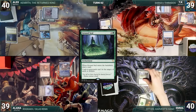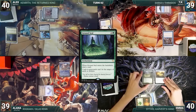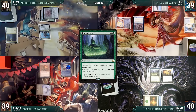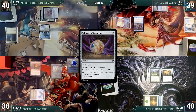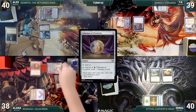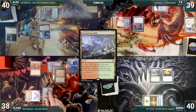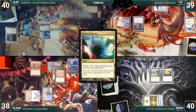Emma draws, plays Forest, and casts Ground Seal — Remora and Rhystic trigger and both TK and Alana draw. Ground Seal enters and Emma draws a card, then ends her turn. During Alana's upkeep she pays for her Remora, draws and casts Mana Crypt — Rhystic triggers and TK draws. She casts Talisman of Creativity — TK draws — then Mox Amber — TK draws again — and plays Wooded Foothills as her land.